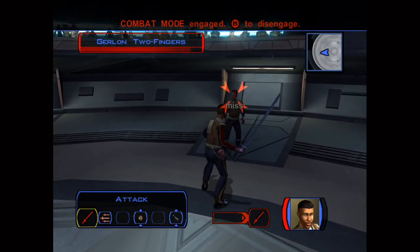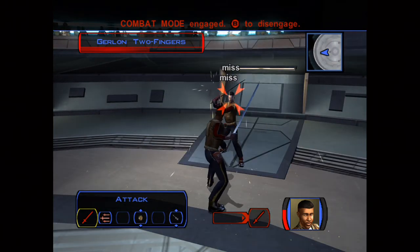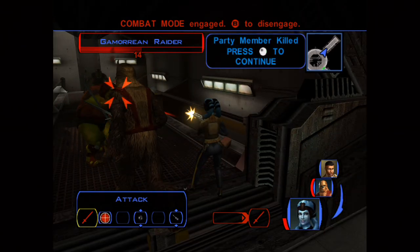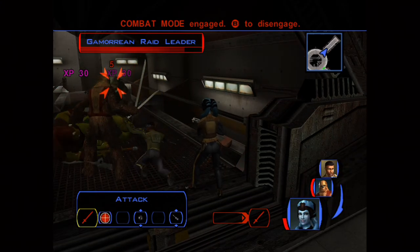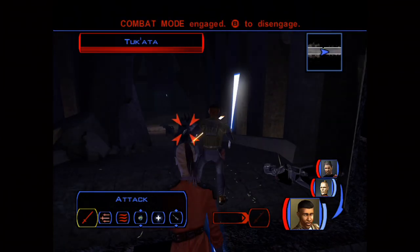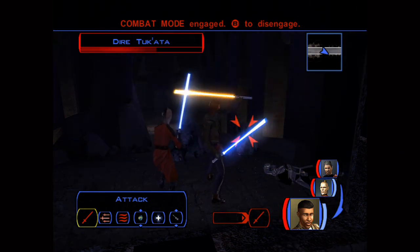One downside of this strategy is that your Strength won't be very high on Taris — I still managed to beat most of the fighters, using grenades when needed, and with 13 Strength it was manageable. Once you become a Jedi it's pretty good. I think the upside of having all these skills really high evens out the lack of Strength at the start. Let me know in the comments if this looks like a good strategy for you. Thank you for watching — remember to like, share, and subscribe, and may God bless you all.